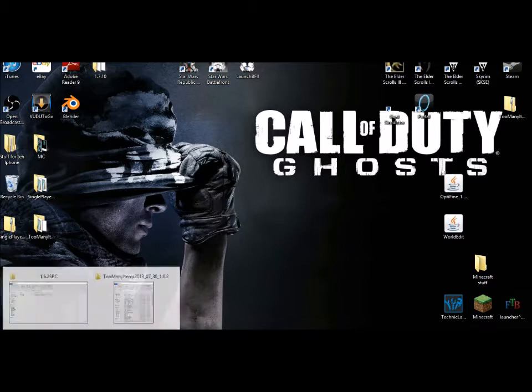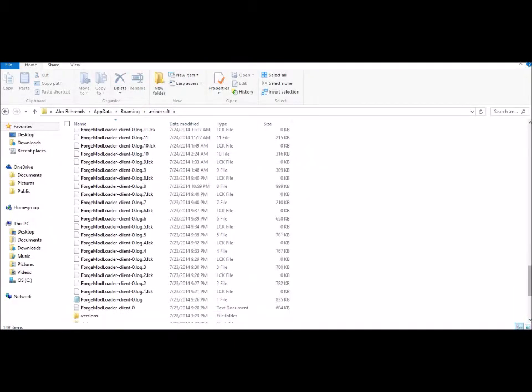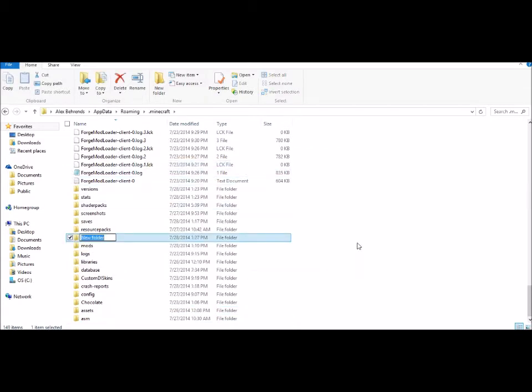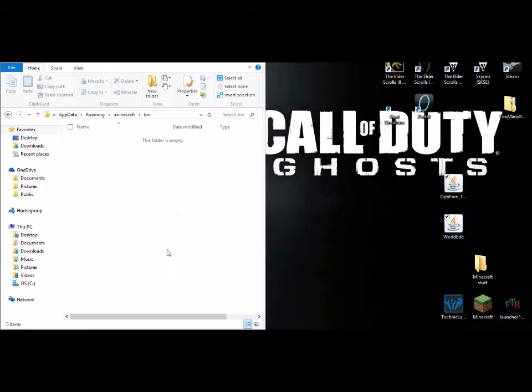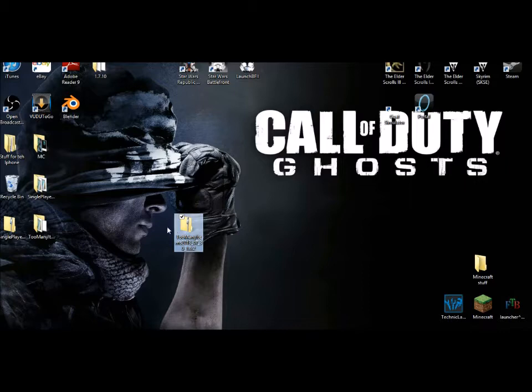Now go back to your .minecraft folder — you're done with the Versions folder. You need to make sure you have a bin folder. If you don't have one, click New Folder and name it 'bin' with no capitalization. Now move both of these files over into the bin folder. I've always found Optifine works better when it's in the bin folder.